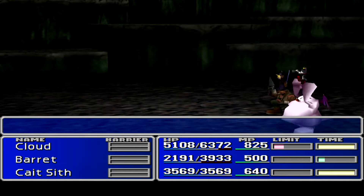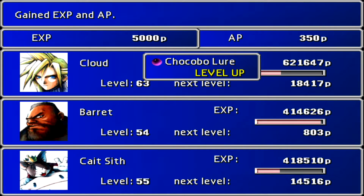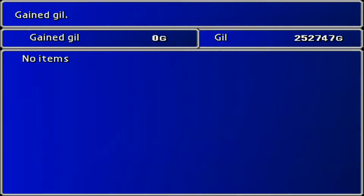Barret did it. Let's see what we got from this guy. Not bad — 600. So we'll get Chocobo Lure to level up, and Barret leveled up too.